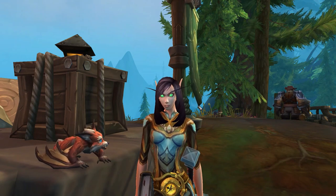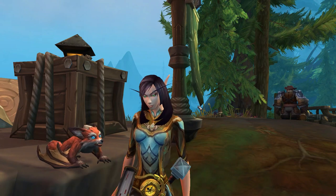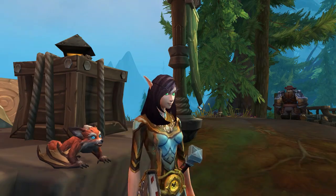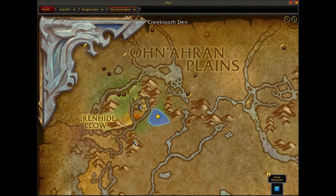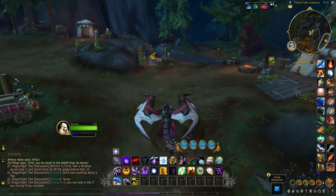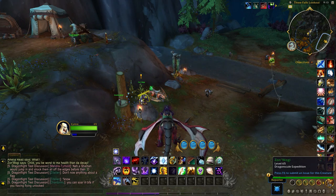Picking up Yipper is a pretty simple endeavor — all you have to do is come into the camp, do a simple task, and then you will be rewarded with the pet. Just as you enter the Azule Span, the first camp that you come across is Three Falls Lookout. All you have to do is come over to this NPC and he pretty much gives it to you straight away.